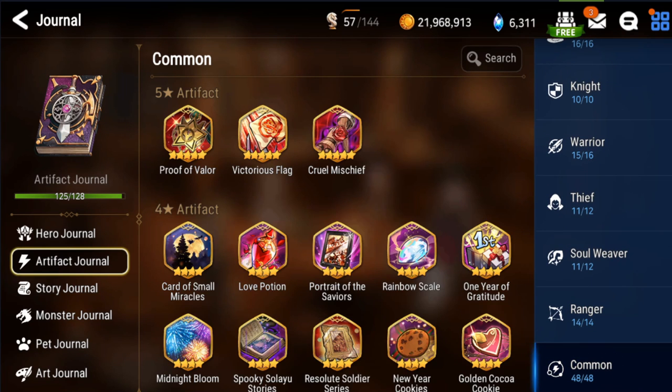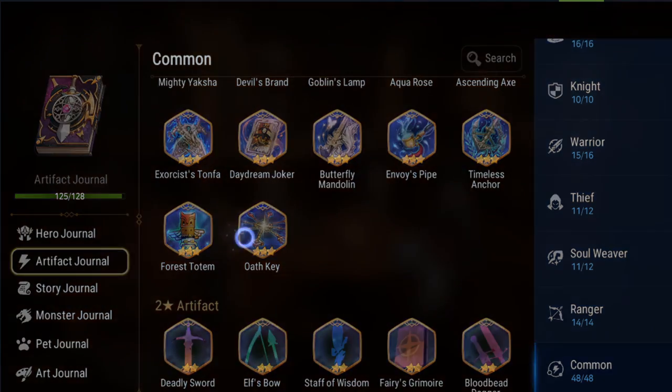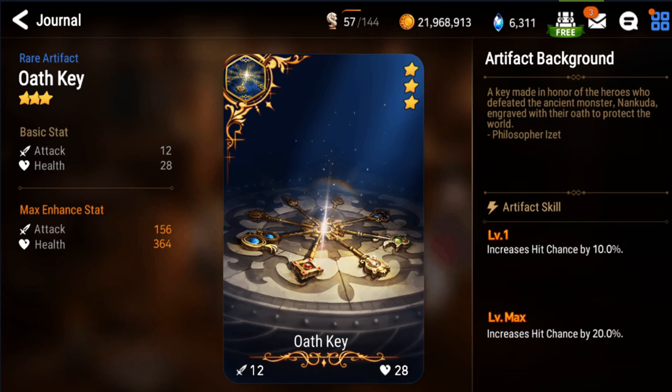First, I'm going over artifacts that can help you counter this meta. Coming down to Common, this is the big one I've touted for a while and I think everybody should build. It's a three-star, so you've probably gotten a bunch and maybe overlooked them. Don't, because this increases your hit chance by 20 percent. If you max this out, that's enough to straight up counter a Moonlight Dreamblade or Fat Cat passive. This also helps against elemental disadvantage and blind. Definitely plus 30 one or two of these if you are a PvP player.